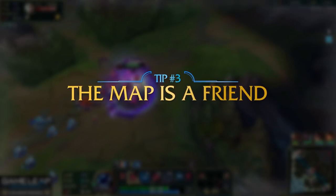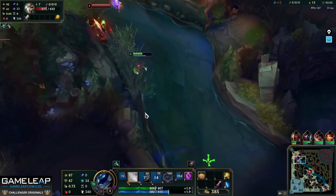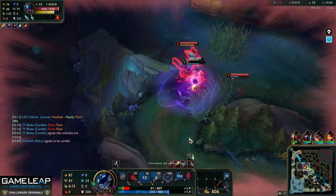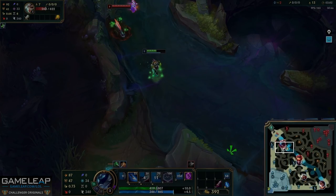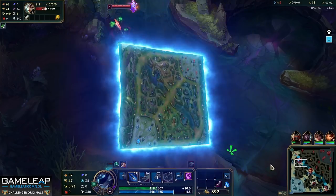Tip number 3: the map is a friend. When you are playing top lane, yes, you want it to be a 1v1, but it isn't. Anyone is more than welcome to come to your lane and spoil the party, as I'm sure you've all experienced. So you have to start making decisions in your games based on what the map is telling you. This is most apparent when you get ganked, or are trying to escape a gank or certain situation. Let me pause it here - what is the map telling us? What information can we gather from it?